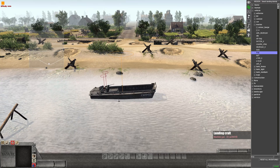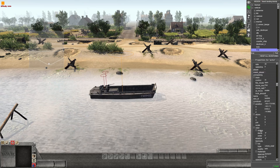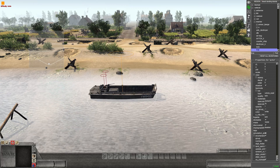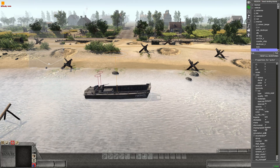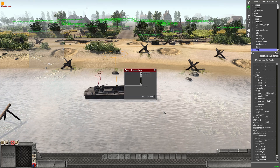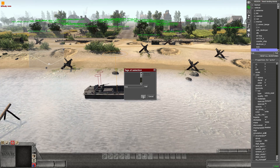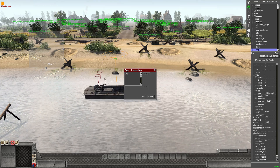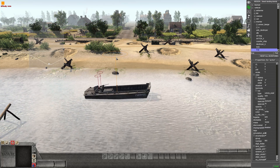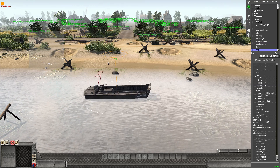Next we're going to give this boat a tag so we can easily find it again. You can put it down in the tag box, or press U and go into option six — Tags — and we're going to give it "lcvp" as a tag. I've got Alt+T on at the moment so you can easily see the tag come up above the boat, so you know what tags you've given each object.